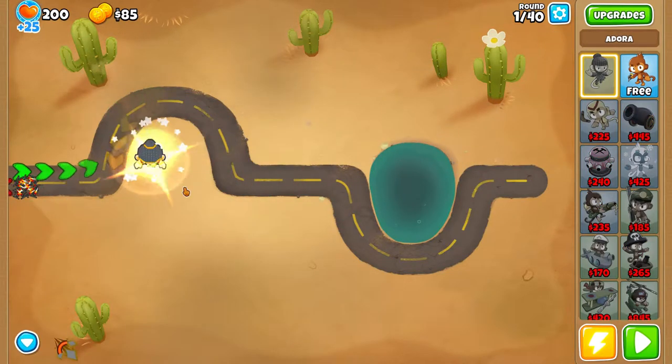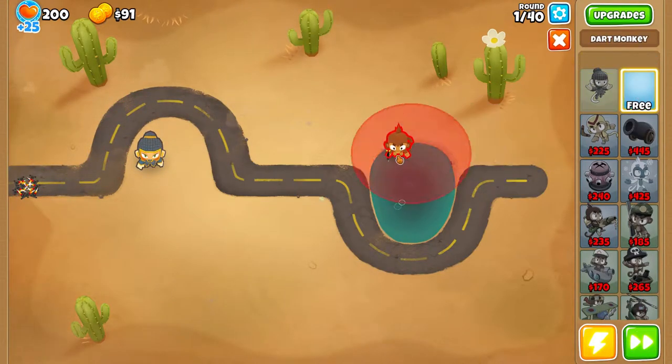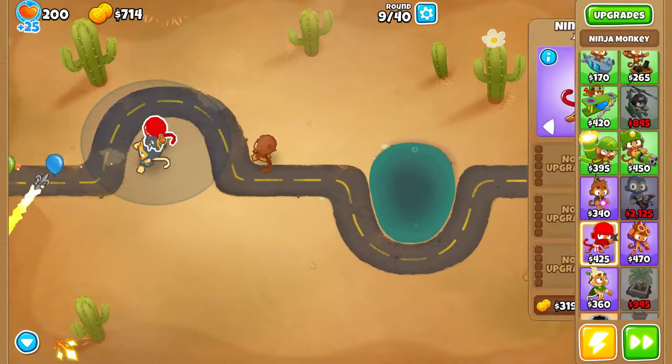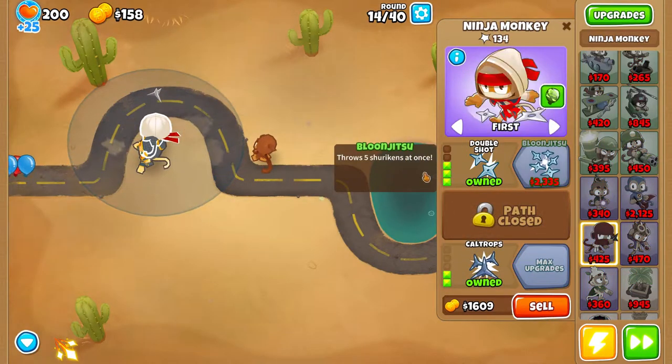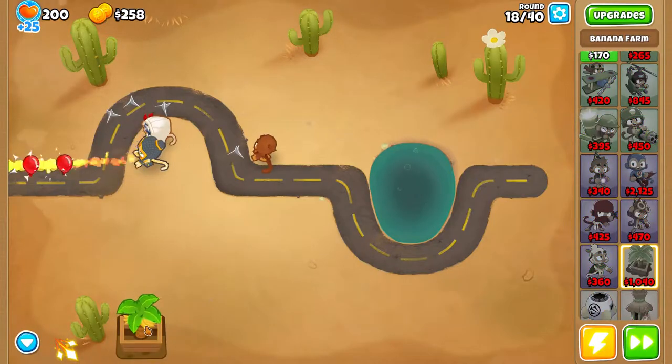We're going to start with our Dora here. We'll get our free Dart Monkey and put him behind her. Now we're going to get our Ninja Monkey to carry us on our defense, and that's going to allow us to actually farm.